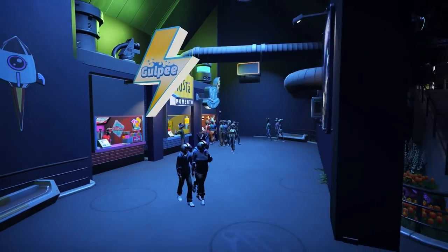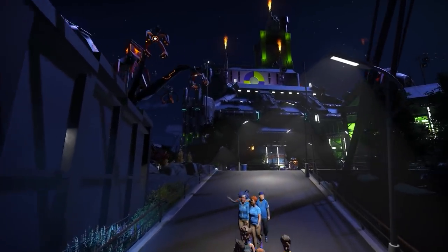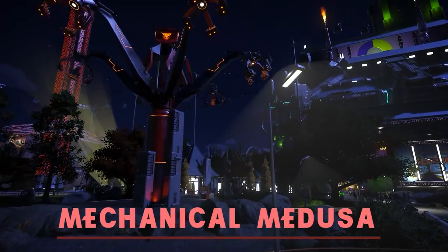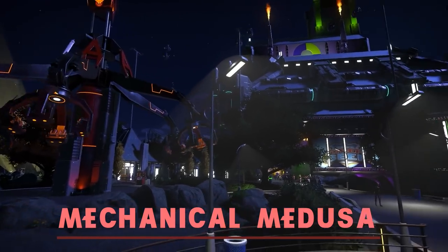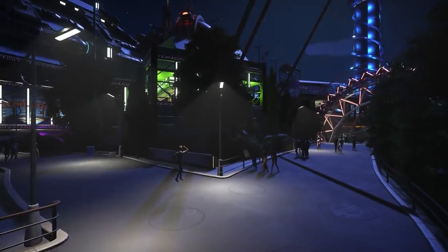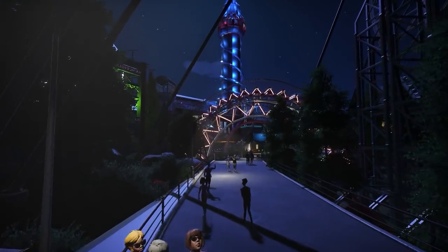Something else cool about our park is whenever you enter, you get an app. Before you ride any ride, you scan your app, and if there's an on-ride photo, they'll send it automatically to your app for free. We've realized that giving guests free pictures in the park is the best form of advertising — we'll get so many more people here without having to spend a dollar on advertisement. We also realize that charging $15 to $20 for a photo just isn't very practical when people love iPhones.